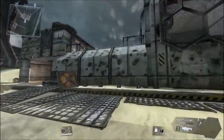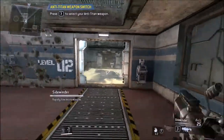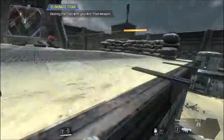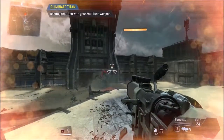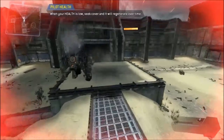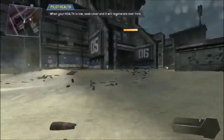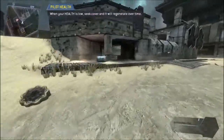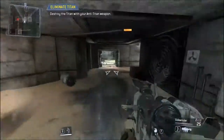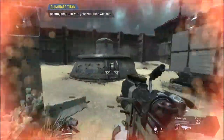Combat scenario initialized — hostile Titanfall imminent. Titans will not take substantial damage from small arms fire. Switch to your anti-Titan weapon — look at this thing. Destroy the Titan with your anti-Titan weapon. For this certification, death simulation has been disabled. As a pilot, when your viewscreen tints red you are close to death — avoid taking damage for a short time and your health will re-stabilize once the red tint fades away. Yeah, that was not smart.